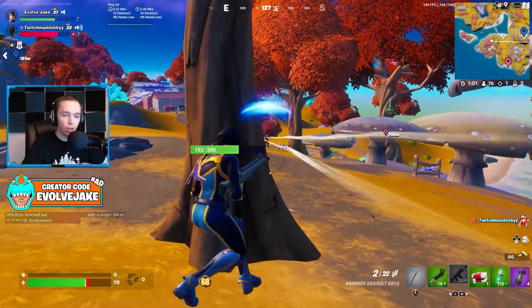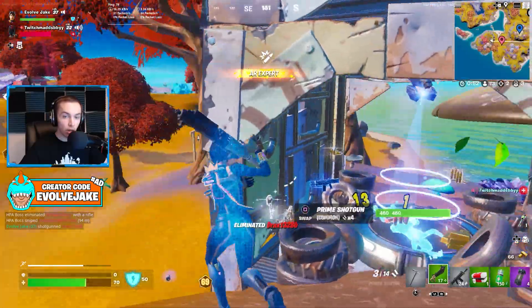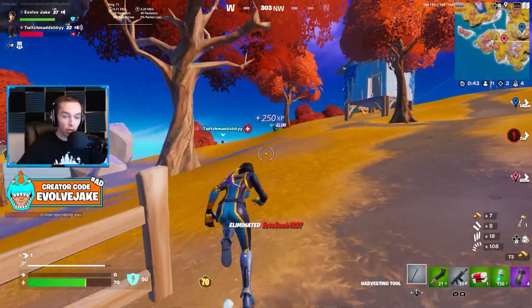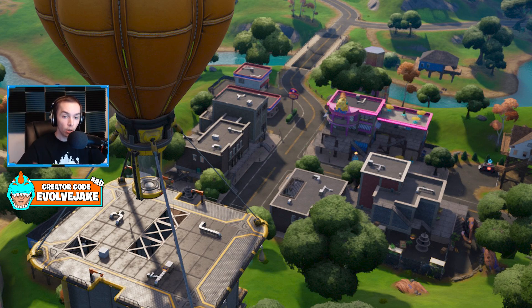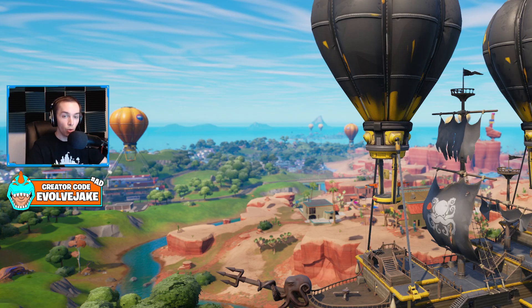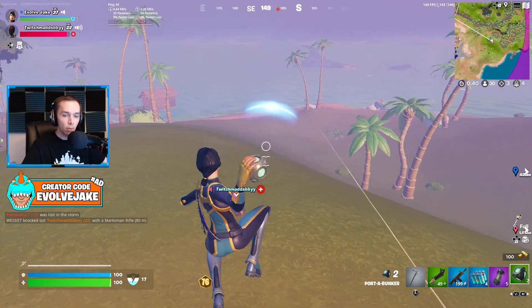The first thing we're going to talk about is map changes. Typically when it comes to a new season we don't know that much about what map changes might occur, but we actually have a decent look already at some future map changes because an artist who works at Epic Games posted pictures to their portfolio. In one image you can see the tilted building at Coney Crossroads, which seems like it's going to be flying around the map over the course of the season, and Coney Crossroads itself has been changed to potentially avoid the chrome spreading through that area.